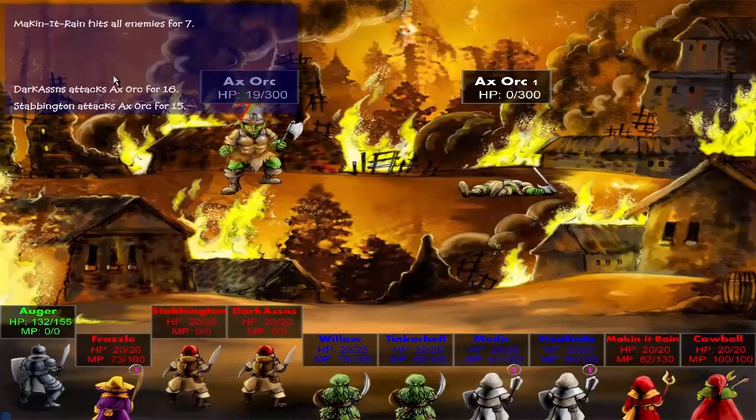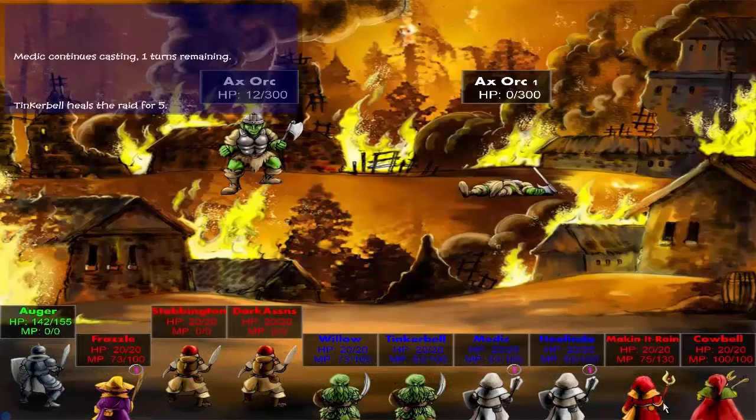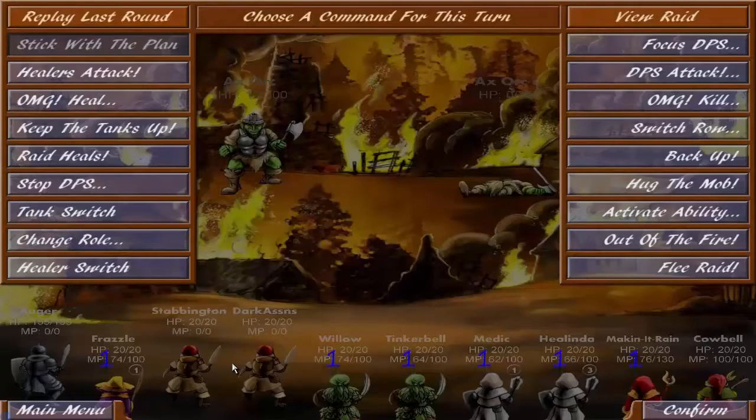One thing I like about the game is the way these guys work together as far as giving potions out, and without those potions some of these people would run out of mana really fast. Also, I didn't notice whenever I first bought the game — and maybe this is something that changed — but now these guys heal between rounds at the end of the round, and at the start of the round their mana goes up.